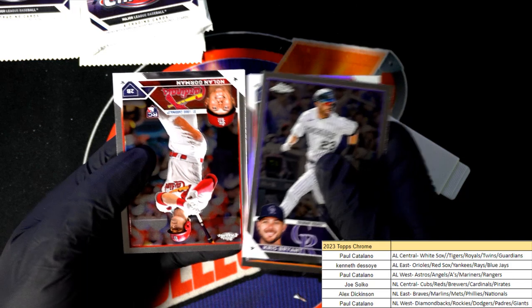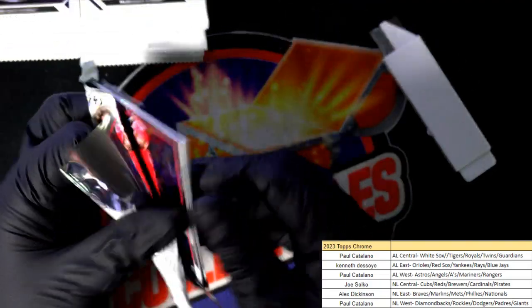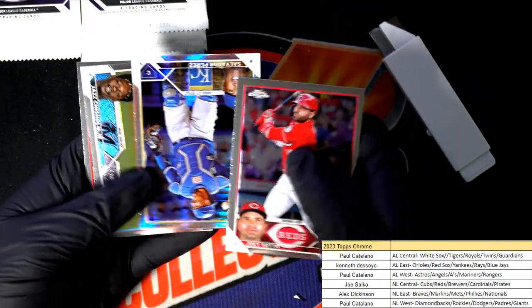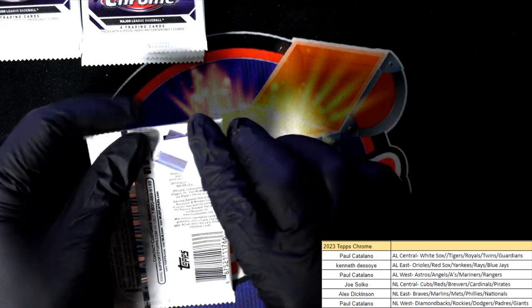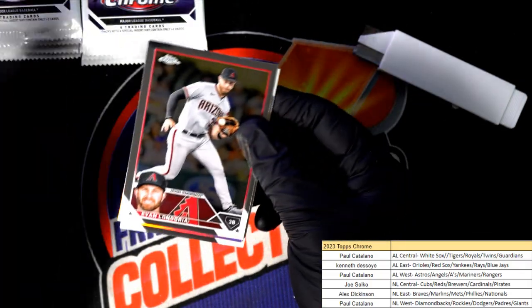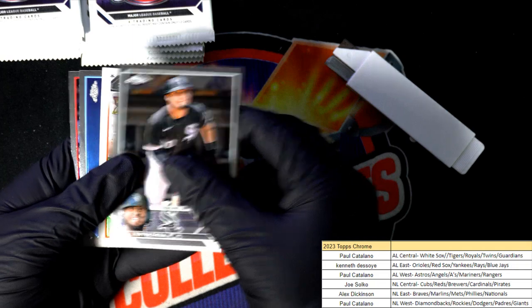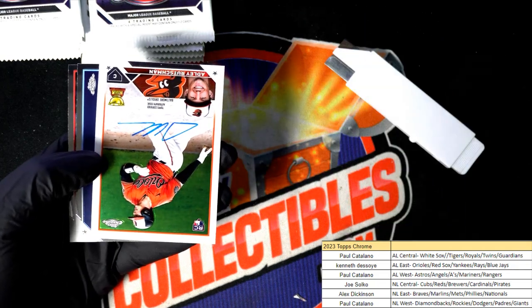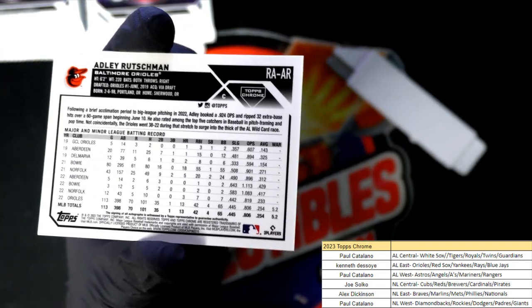Refractor for the Cubs, Nolan Gorman rookie. Salvador Perez Prism Refractor. Still looking for that autograph hit — hopefully we get a big one or just some kind of big parallel in Chrome Baseball. Wow, wow, this is great! Nice hit!